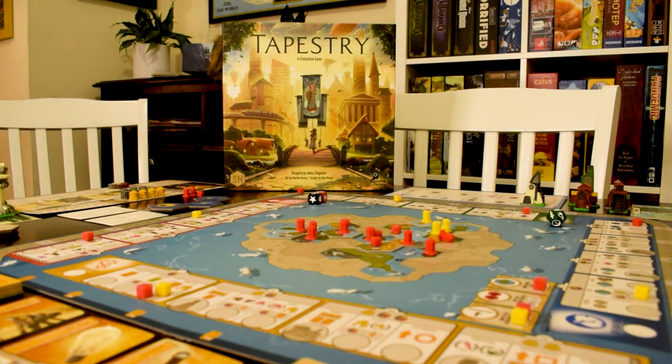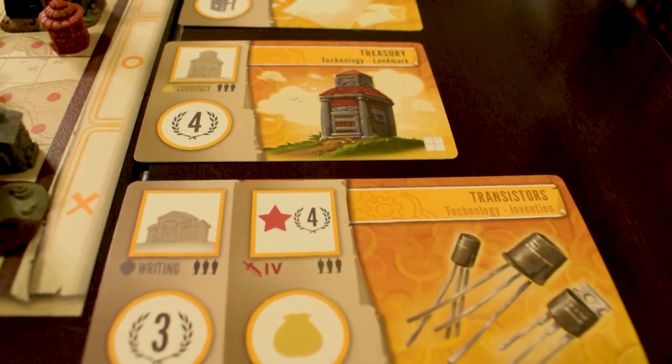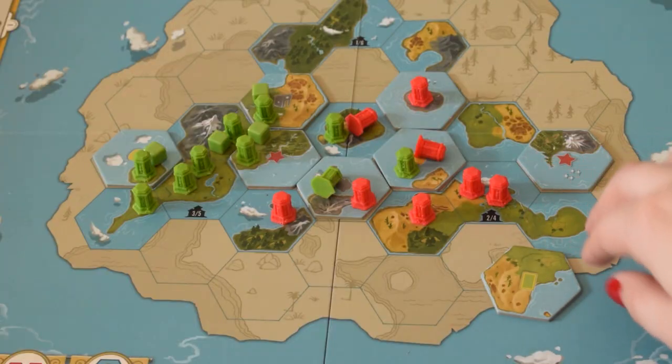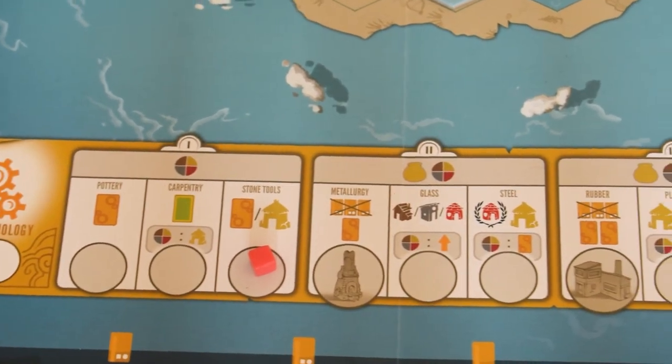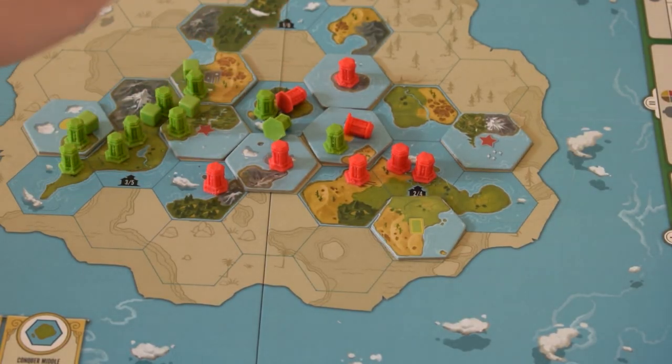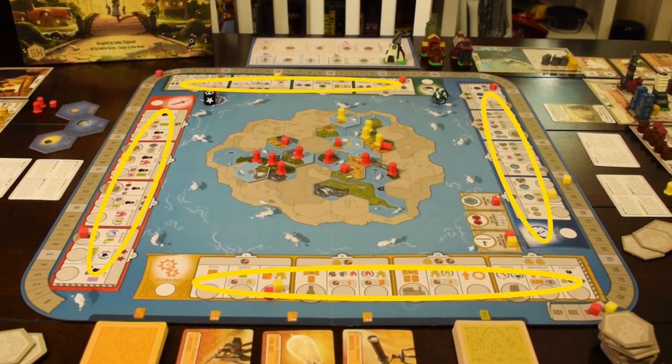In Tapestry, you are leading a unique civilization to greatness through cultural and technological advancements. You do this by exploring new worlds, making scientific and technological discoveries, and achieving great military power by using your resources to progress along specialized tracks. This gives you flexibility in how you build your civilization, with little thematic nudges along the way and your civilization's backstory to help guide you.